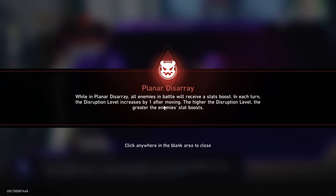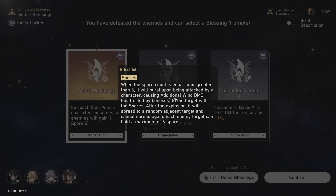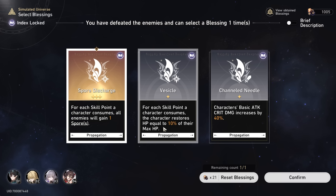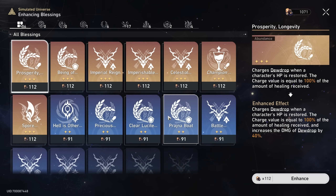Now we're in planar disarray — only level one so it's not a big deal. Three-star propagation spores — I don't know, it doesn't sound that good. The wind damage isn't affected by bonuses, though another 40% crit damage on top of the roughly 400% we have is also meh. I mean it's a three-star, has to be good right? I guess we'll get it. We've made it to the final respite — we can go ahead and upgrade our stuff.